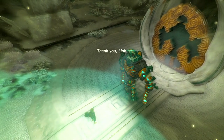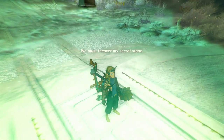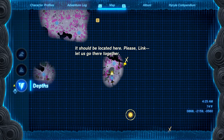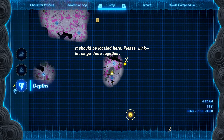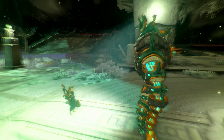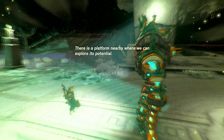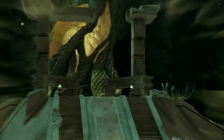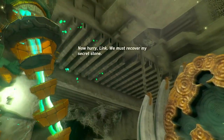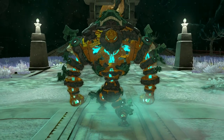Minaru says: 'Thank you, Link. Now only one task remains — we must recover my secret stone.' And where is that? Way down there. 'It should be located here. Please Link, let us go there together.' That might be dangerous. 'Fortunately, this construct body you have built for me is hardly helpless. There is a platform nearby where we can explore its potential.' Whoa! 'Now hurry, Link — we must recover my secret stone.' Wait — do I get to ride it? No way!